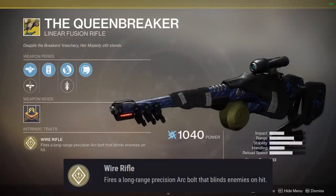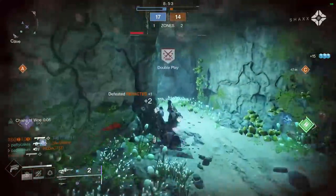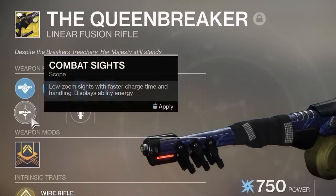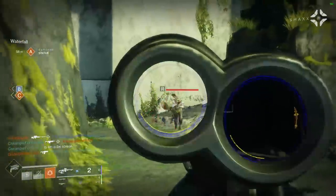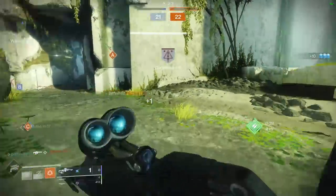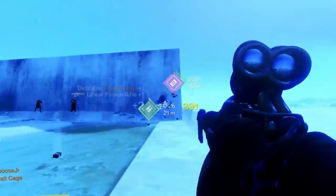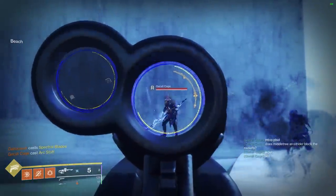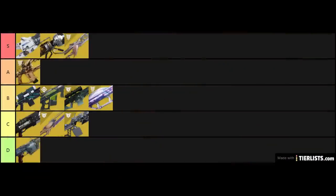Queen Breaker's main exotic perk is Wire Rifle: fire a long-range precision arc bolt that blinds enemies on hit. Queen Breaker is one of the only exotics with options to choose in a perk tree — you have the choice between Markspin Sights, which are long-range sights with a slower charge time and greater damage, and Combat Sights, which are low-zoom sights with a faster charge and handling. You also have the choice between Hipfire Grip and Quickdraw. My preferred setup most of the time in PvP is to use the shorter range Combat Sights with Quickdraw. Aim assist on the Queen Breaker feels incredibly generous — it's not uncommon to be aiming essentially at the center of the chest and be given a headshot. However, with the faster charging Combat Sights, you'll need to hit most roaming supers twice for a kill. The Markspin Sights seemed to kill every roaming super with a single headshot, so if you're anticipating supers coming your way, it may be worth swapping sights. I'm going to put Queen Breaker in B tier.